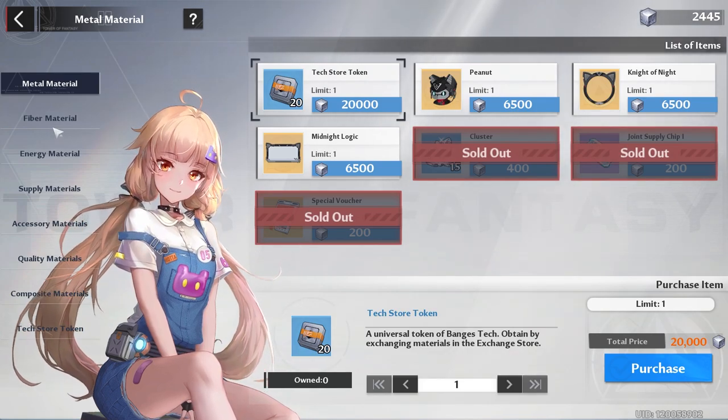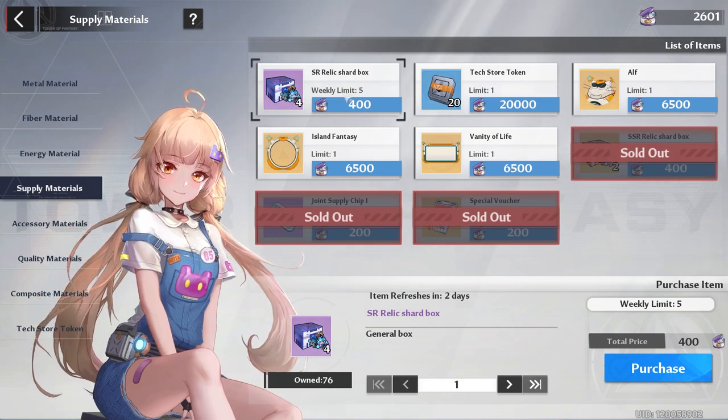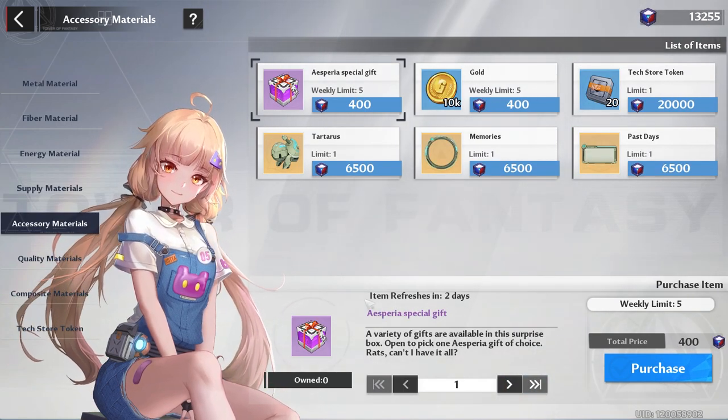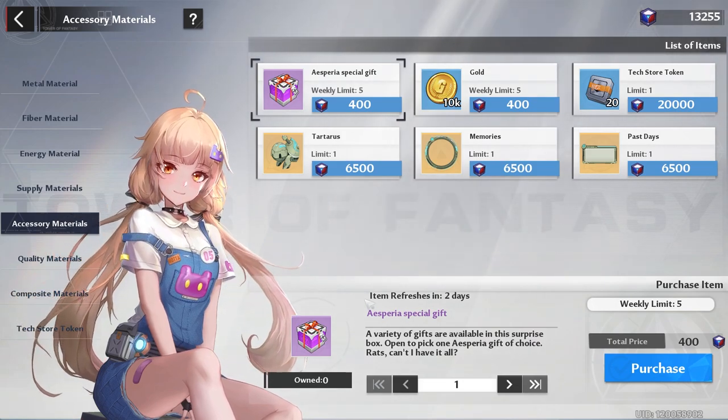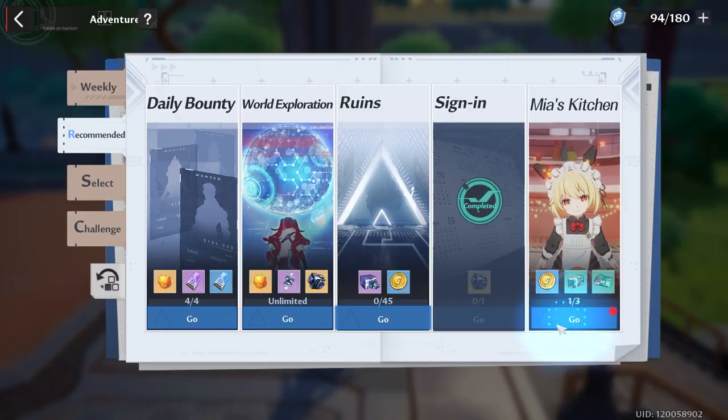Since we're getting towards the end of the week, make sure you get your weekly items. The ones I got were clusters — I don't really care about weapon batteries. Since these didn't reset, I'm going to go ahead and pick up the SR relic box. Unfortunately these aren't Vera special gifts, so this is completely not worth it, but if you want to, that's up to you.